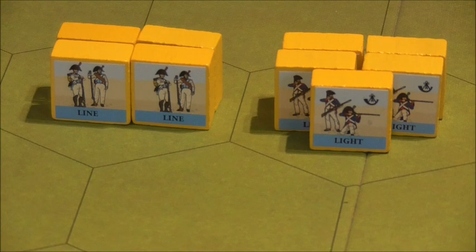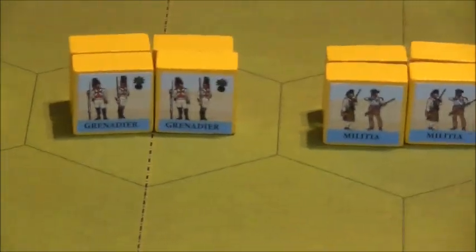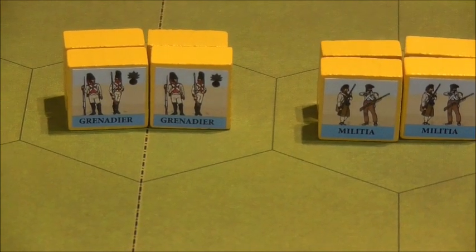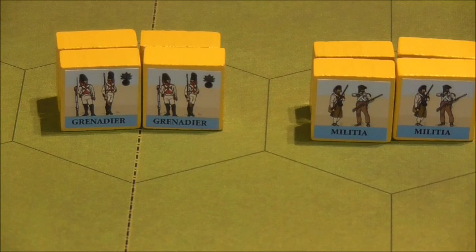Next to them we have light infantry — 15 blocks, 3 units of 5. The yellow colour is really striking. Then we have 2 units, 8 blocks in total of grenadier infantry, and 3 units, 12 blocks in total of militia infantry.